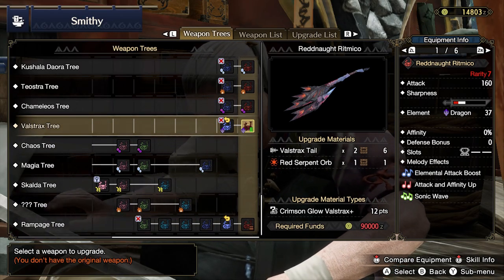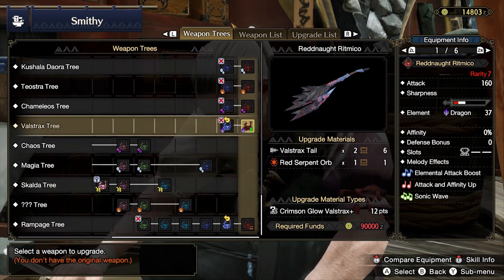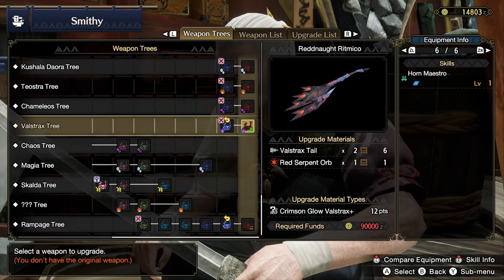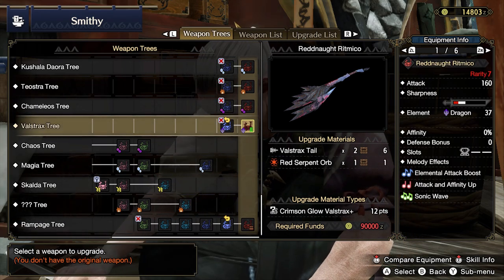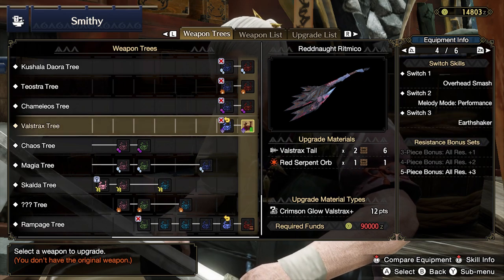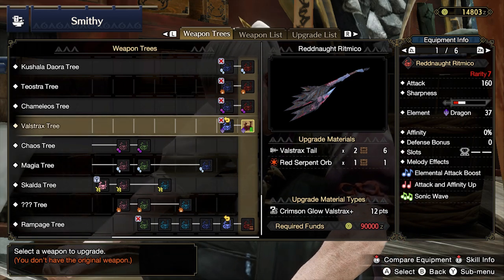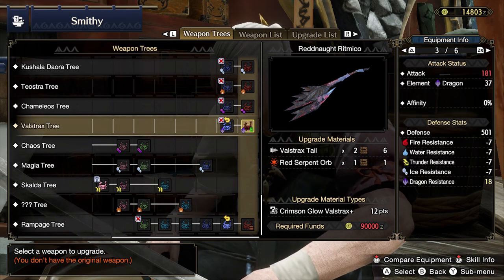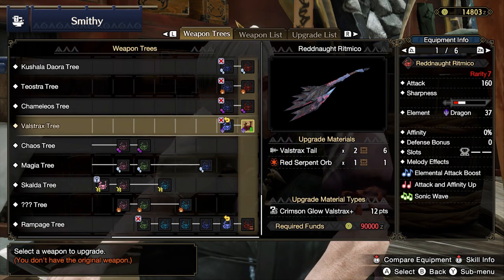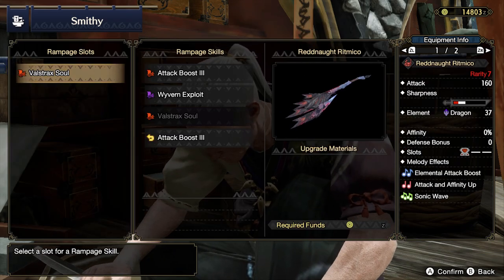Now for the weapon — the Valstrax maxed-out weapon is the Red Knot. There are two levels, and the second level is going to require that Red Serpent Orb, which you definitely want for that maximum attack. The attack initially seems a little low compared to some other weapons, but I'll explain why that's not much of a concern. First of all, it has a big dragon element of 37, and there are a lot of high-tier monsters weak against dragon. Combine that with the Hunting Horn effects — increased elemental attack, increased attack, and affinity up — plus the sonic wave for attacking with the X+A input. This makes it a very potent weapon against dragon-weak monsters, and a pretty good all-around weapon as well.